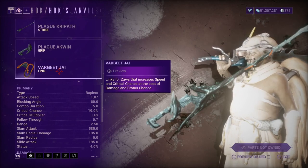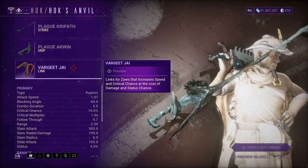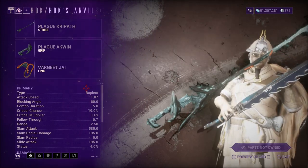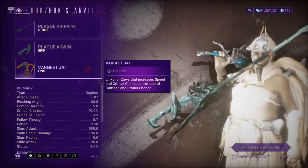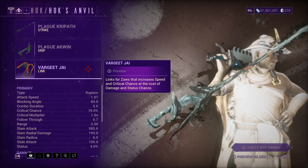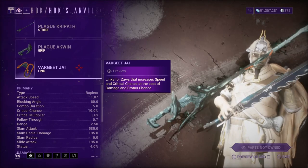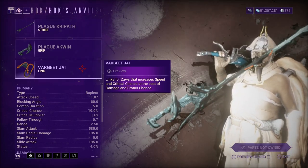Looking at the stats, the attack speed is insane — with the Varjet Jai you're increasing speed and critical chance at the cost of damage and status chance. Attack speed is actually really good, but do you really want speed over damage or damage over speed? Honestly, speed is something I don't feel like I need as much — it's mostly damage. But I think this is still a good link to use because I'm getting more critical chance, which is what I'm after, even at the cost of some damage.